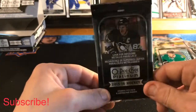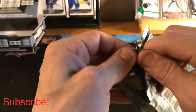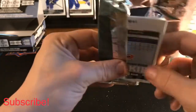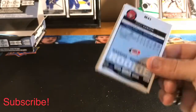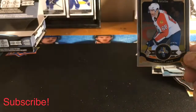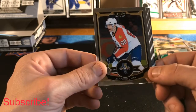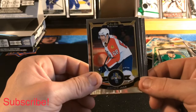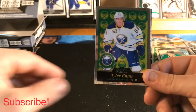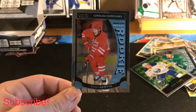Final pack — thank you very much for tuning in. Make sure to like the video, smash that subscribe button, hit the notification bell to stay tuned. Our next video is going to be our giveaway — the winner will be announced and I'll be opening the 2019-20 Upper Deck blaster box. Final pack of 15-16 OPG Platinum: Ymer Yager base, Brayden Schenn base, Tyler Ennis retro base, and our final hit — Noah Hanifin Marquee Rookie.